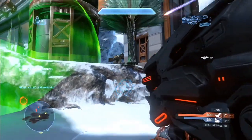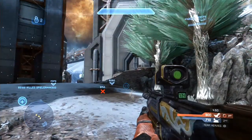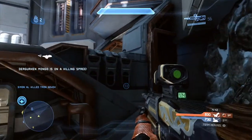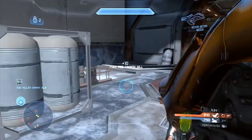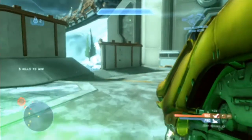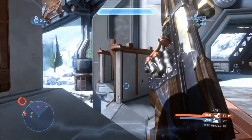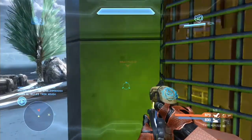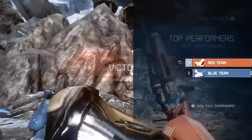We can definitely expect some pretty cool map dynamics, especially in Zanzibar — I'm really interested to see what map dynamic we'll get there. For Coagulation, it'll definitely be something to do with those two bases. They might get some upgrades — it would be pretty cool and funny if they suddenly grew taller and had two levels. As for Midship, it's hard to imagine what sort of map dynamic we'd see there since it's a very small 4v4 map. But I'm genuinely interested in map dynamics — the Vertigo idea was pretty interesting, and I can't wait to see what comes next.